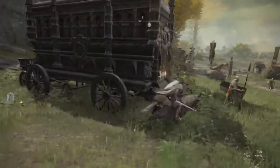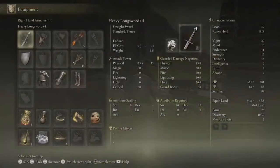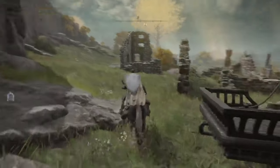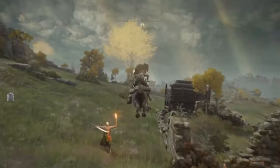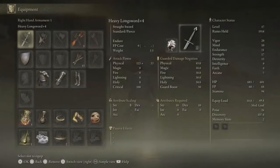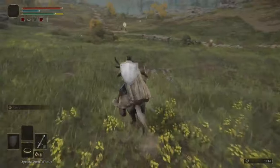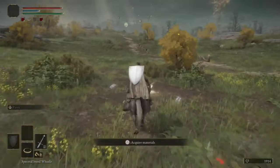Now that you have your horse, come over here and open this chest - that's where you'll get the Lord's Great Sword. Come around here, open this next chest, and when you open that one you'll get the Flail. Go up a little bit and you'll find this bonfire right here.